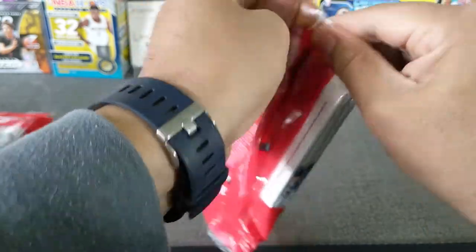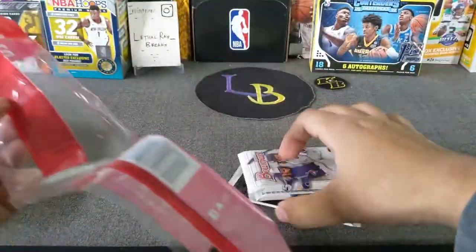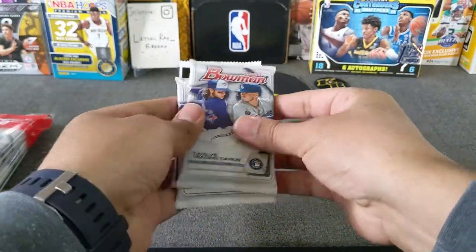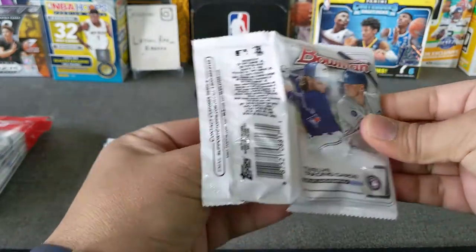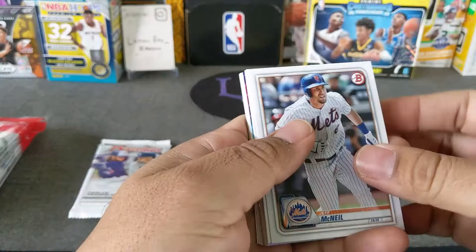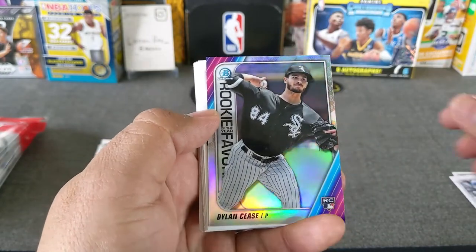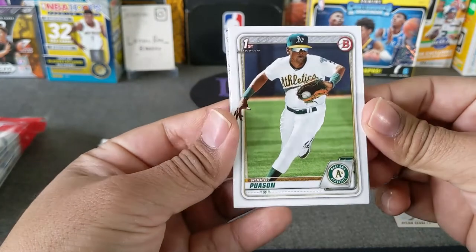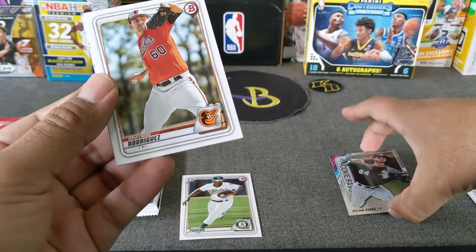We'll start with the cellos first and then work our way to the fat packs. I found these at a Walmart, ended up paying about 60 bucks for everything. I might go a little slow considering this is my first time ripping. There's a little Mets player — McNeil. Here's a Tatis, Blake Snell, a Cease Rookie of the Year. And right off the bat, a Bowman — Puwansan. That's a good one right off the bat.